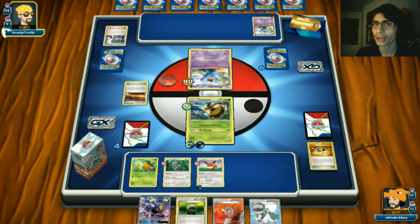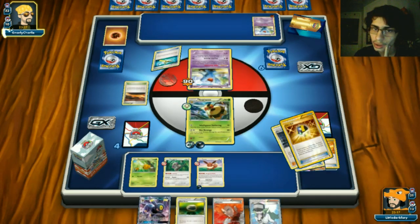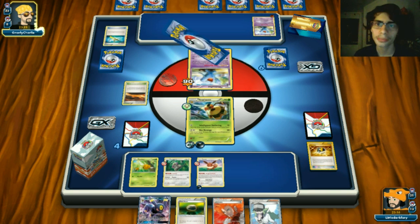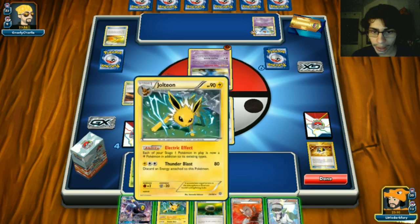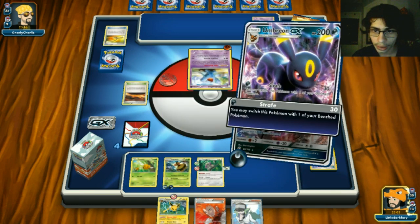Opponent topdecks a Sycamore, gets rid of Ranger and two Timer Balls - so he doesn't run Ultra Ball, just Timer Ball. He plays down another Groudon. Wobbuffet is helping him, but if he plays down a Groudon we Lysandre it for 160 damage - we did 90 to the active already. We retreat into Orangaru, putting Float Stone on it, and Strafe to hold on to Lysandre.